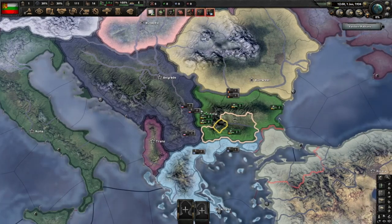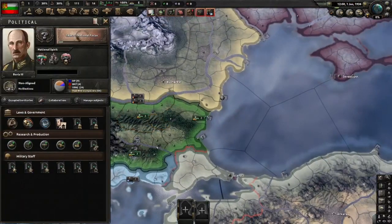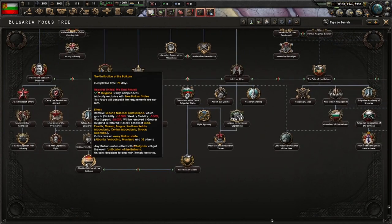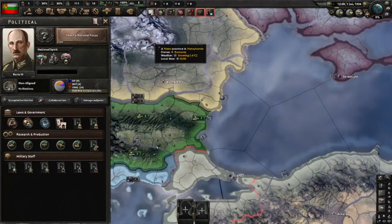Hello everyone, my name is Antasil and today we'll be looking at Bulgaria. Specifically, we'll be using Bulgaria to form the United Balkan Federation — Unification of the Balkans — and we will do so as a democracy.